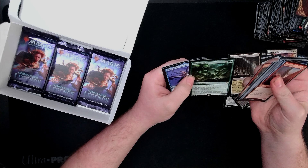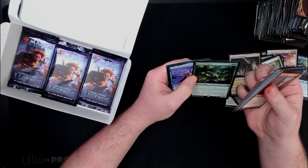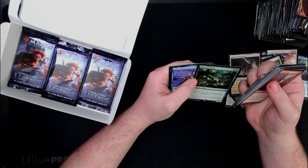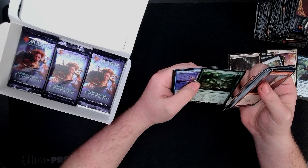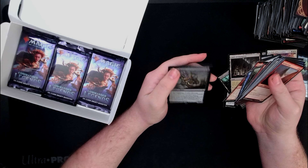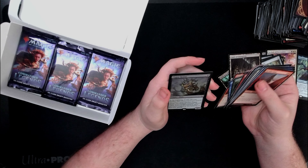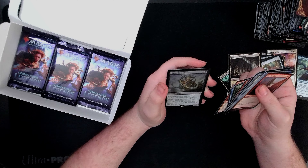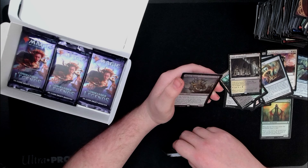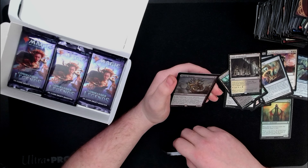BioWaste Blob: oozes you control get +1/+1. At the beginning of your upkeep, if you control a commander, create a token that is a copy of BioWaste Blob. Isior and Kirk Thumbless. And then — ooh — Foil Plague Reaver, which is a rare. At the beginning of your end step, sacrifice each other creature you control, discard two cards, sacrifice Plague Reaver, choose target opponent, return Plague Reaver to the battlefield under that player's control at the beginning of the next turn.